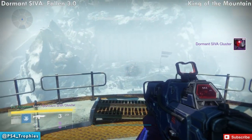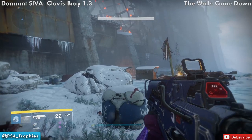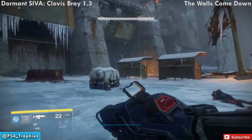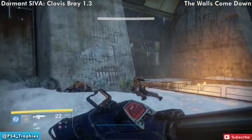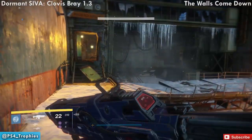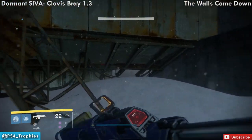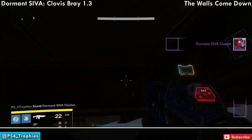That's it for the King of the Mountain story mission. We're going to go to the second story mission, The Walls Come Down. Now in this one, at the very beginning as soon as you start, you'll have a couple little fights with some Fallen. You're supposed to go through the door straight in front, but instead drop down and go as far back as you can — you'll see the cluster sitting right there. Go ahead and collect that.